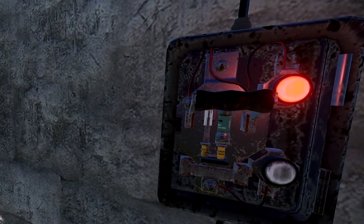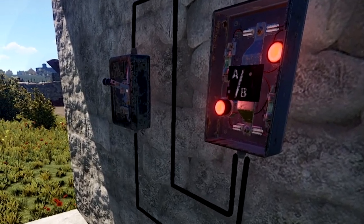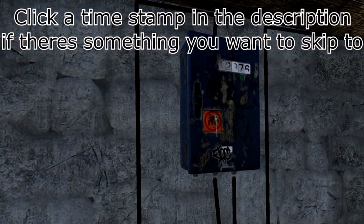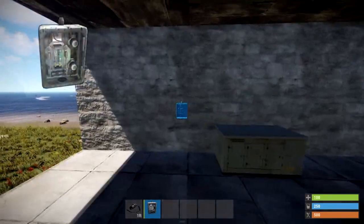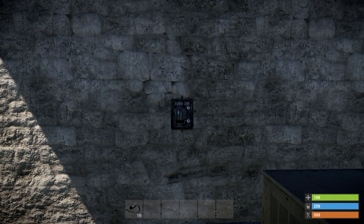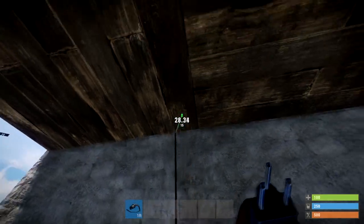Hello, Annie Cod here, and in today's video I'll take you through all the smart switches in Rust. I'll show you a quick overview of how they work, how much they cost, and give you some quick and easy example builds to get you going. If there's a specific switch you want to see, look in the description for a timestamp and click on it.